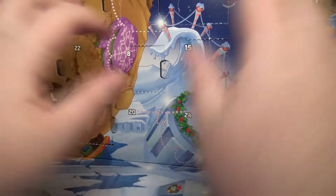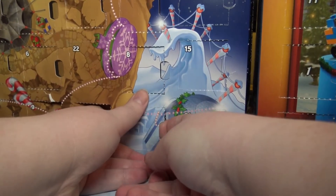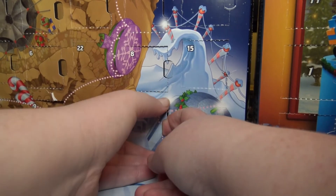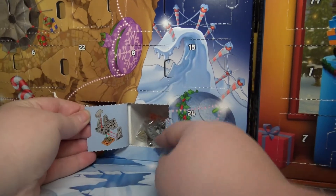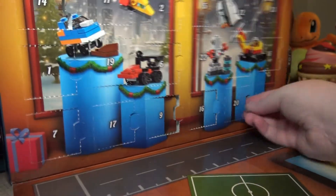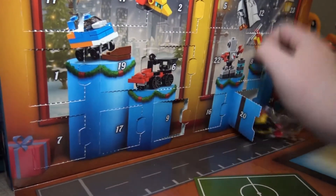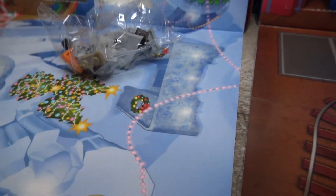Hopefully we get something else cool, but we won't know until we open the calendar, so let's just get right into it. Hello, day 20! There's no tension left in this box, so nothing wants to open. Okay, and day 20 — let's build the Star Wars set.